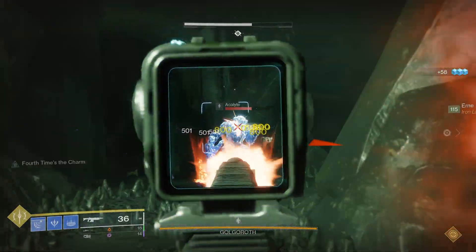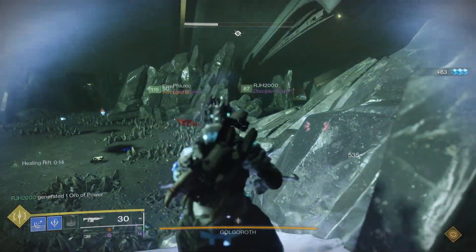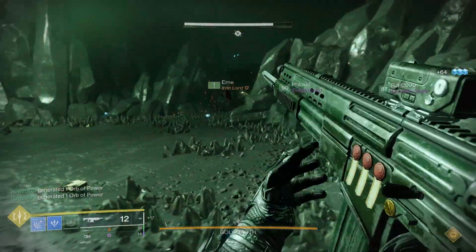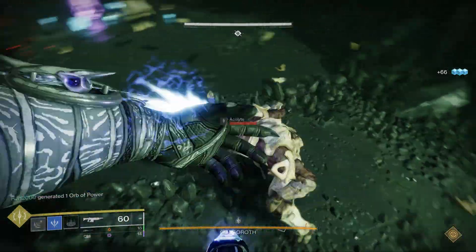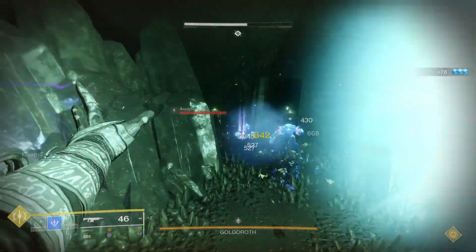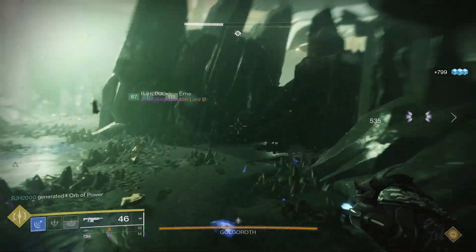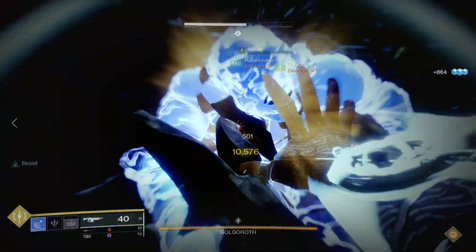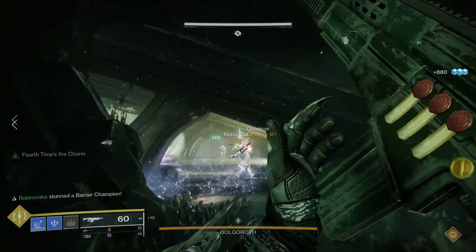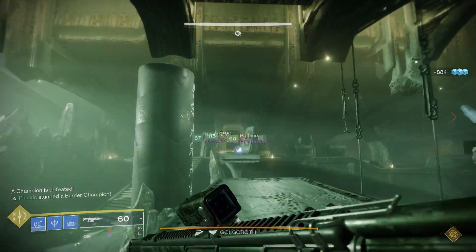First we're just going to get a read on how Banner Shield and Bubble compare on their own. We're going to set each player's DPS to D and time to X to simplify things. With the 25% damage boost of Bubble and Well, your team will do 1.25×6×D, since all players get a 25% damage bonus — that comes out to 7.5 players' worth of damage per second on the boss. With the 40% damage boost of Banner Shield, you end up dealing 1.4×5×D per second, since all 5 non-Banner Shield players have a 40% bonus — that comes out to only 7 players' worth of damage. So on its own, Banner Shield is in fact worse than Bubble. However, there may be some ways to offset this.